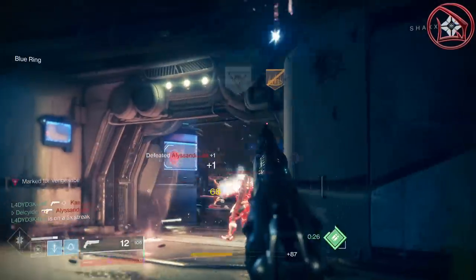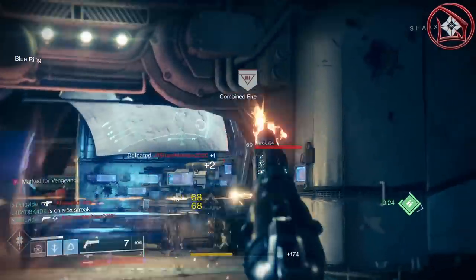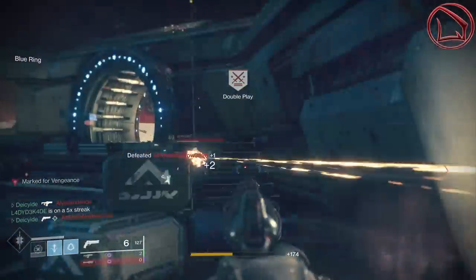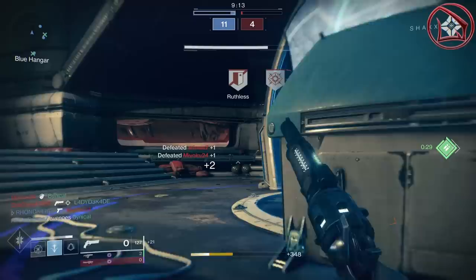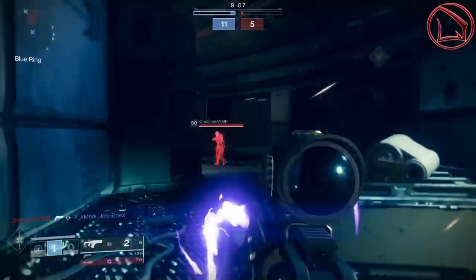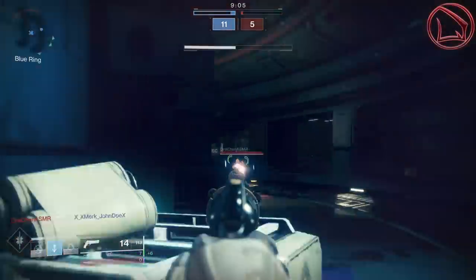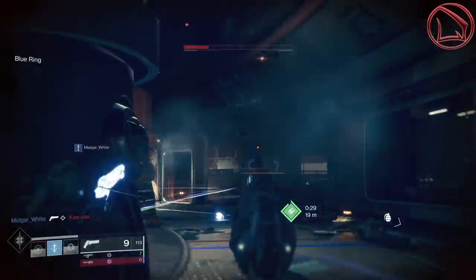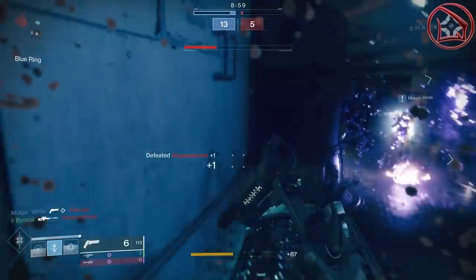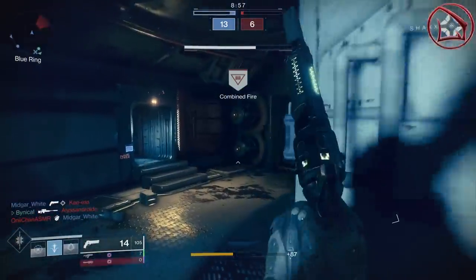Now you might be thinking to yourself, okay well I understand why we want to cover the Spare Rations because that thing just got a fantastic drop rate, and not just that, it's an incredible weapon that can do some crazy good things in PvP as well as PvE. But what about the Redrix's Broadsword and the Einstein D? Why should I care whether or not those things are good or bad, because currently their archetype is complete trash.